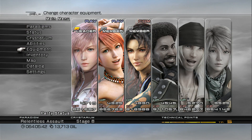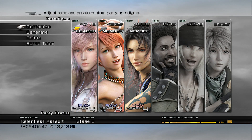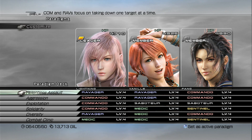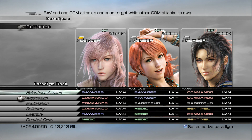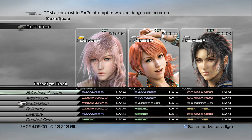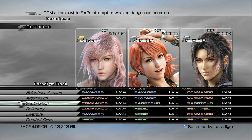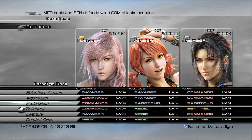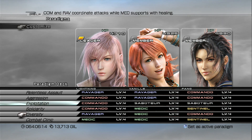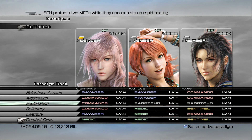First, let's check our paradigms. You're going to want to start off with Relentless Assault, which is Ravager Ravager Commando. Then Aggression, which is Commando Ravager Commando. Exploitation is Commando Saboteur Saboteur — make this your active paradigm so at the start of the battle you can cast some debuffs on the boss. Next up we have Solidarity: Commando Medic Sentinel. Diversity: Ravager Medic Commando. And finally, Combat Clinic: Medic Medic Sentinel.